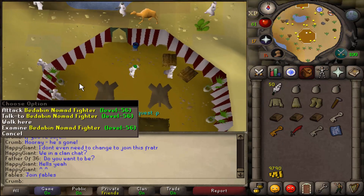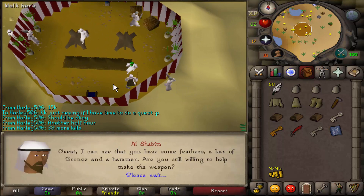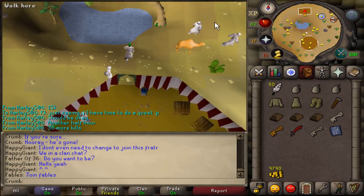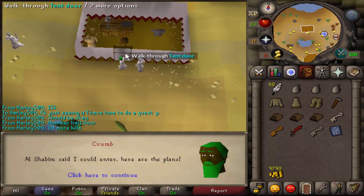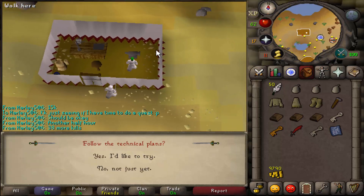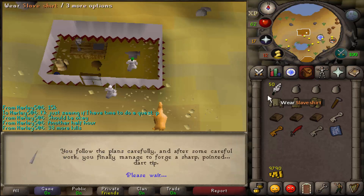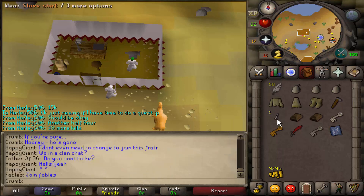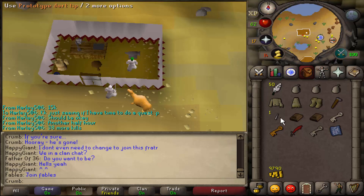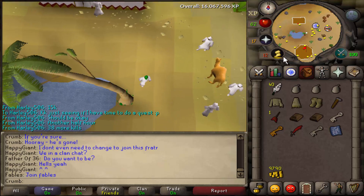Come back to this camp and talk to Al Shabim again. Say yes I'm very interested, and yes I'm kind of curious. Now run north over to the other tent, walk through the tent door, and use your bronze bar on the experimental anvil. You could fail this so keep that in mind — if you do you'll need to keep getting bars. Looks like I made it, so use the prototype dart tip on the feathers and you'll make a prototype dart. Walk through the tent door and continue south back to the tent.